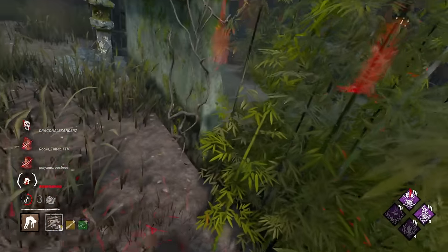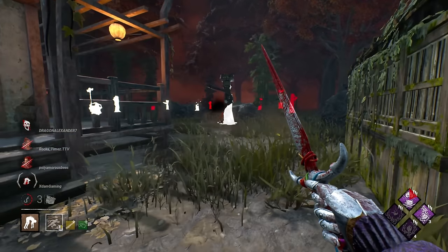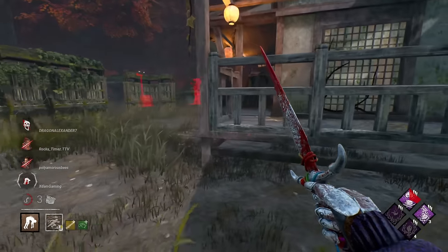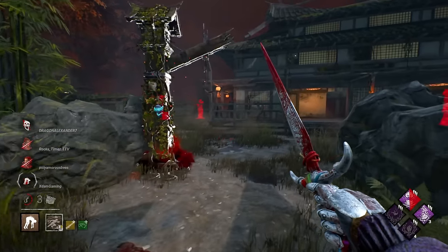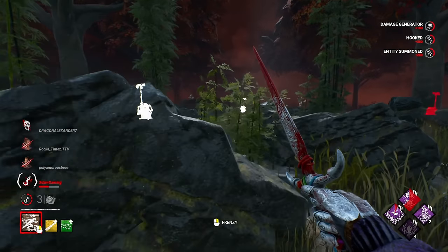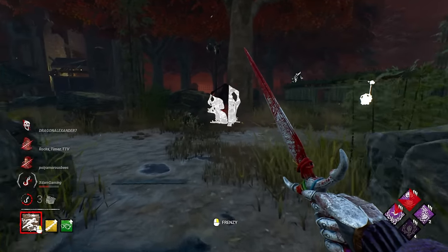They're not healing — they're going to pop the gen. That makes the most sense. Deadlock. It doesn't really make sense to Scourge Hook here, so I'm going to hook her normally. Actually, let's just use it on the off chance another gen has progress — and it did, glad we did that. Deadlock blocked that, and this one got Scourge Hook DMS'd.